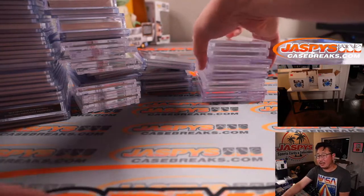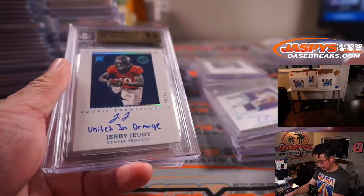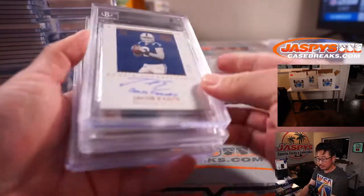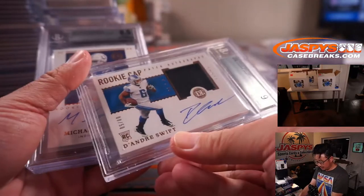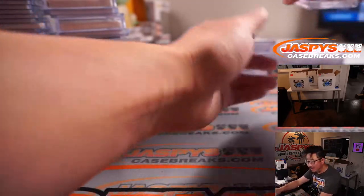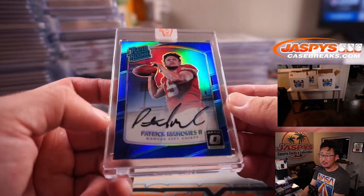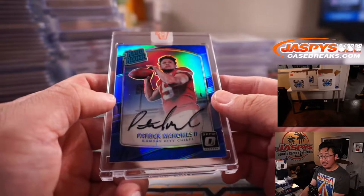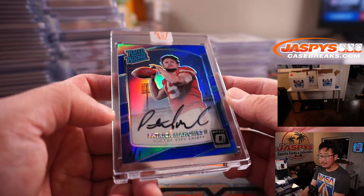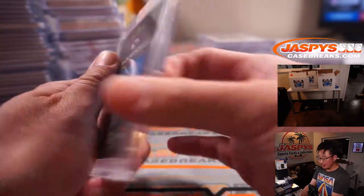And then these were the graded cards out of Encased, which were pretty awesome. And here was one of the big Honors hits as well — the one-of-one Patrick Mahomes. It was a pretty great break. So that was a one-of-one for the Chiefs out of Honors. Pretty great stuff.